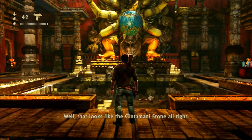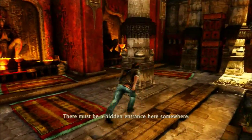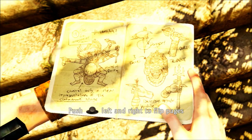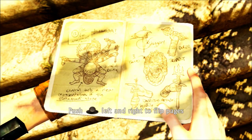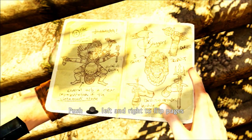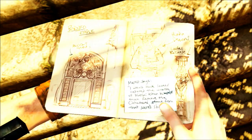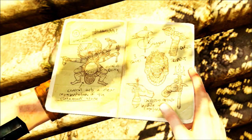That looks like the Chintamani Stone. There must be a hidden entrance here somewhere. I've seen this guy before — I'm guessing some more puzzles need to be solved. Push left and right to flip pages. Here's the picture we need — a central orb, a clear representation of the Chintamani Stone dagger. If we look at the picture, he has the dagger.